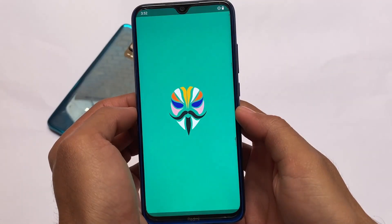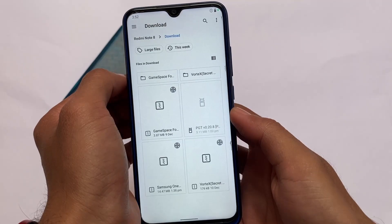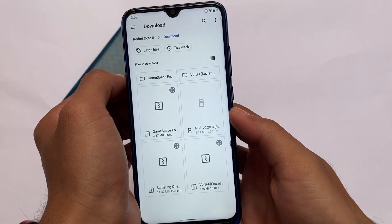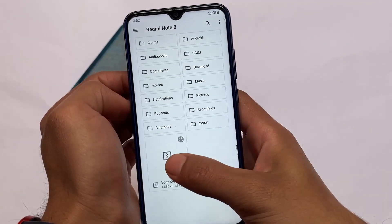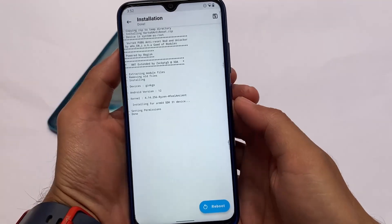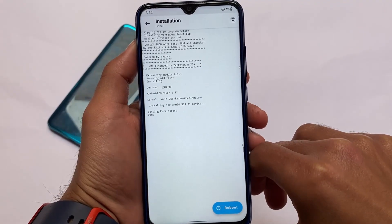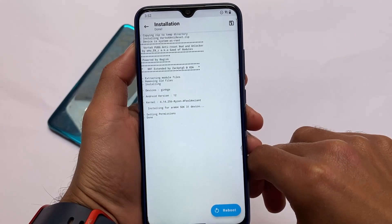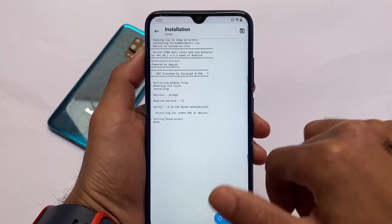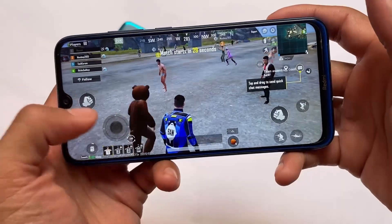It's very simple. In Magisk, move on to modules, then go to storage and click 'Install from Storage.' Find the file you've already downloaded — the link is in the description. It's only around 15 KB. Click it and it will be installed instantly, in just a split second, and you're good to go. I'm using it on Android 12, and it also works with Android 11. I'm not sure about Android 10, but I think it should work there too.